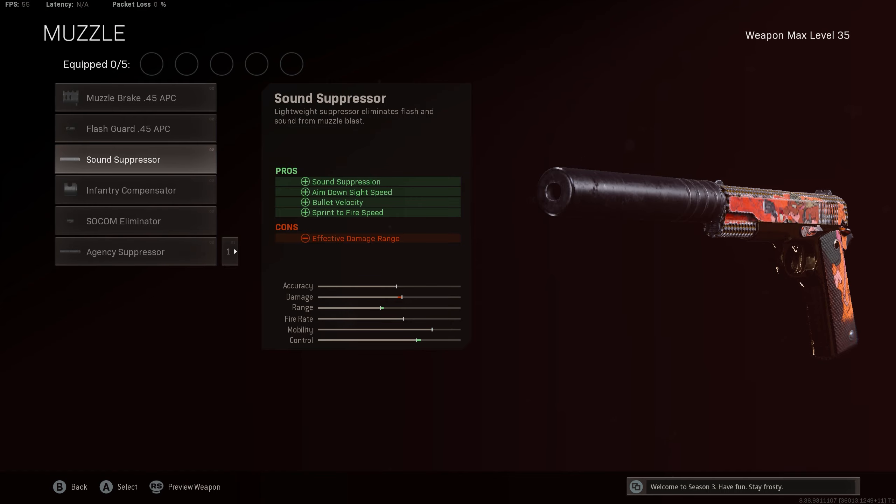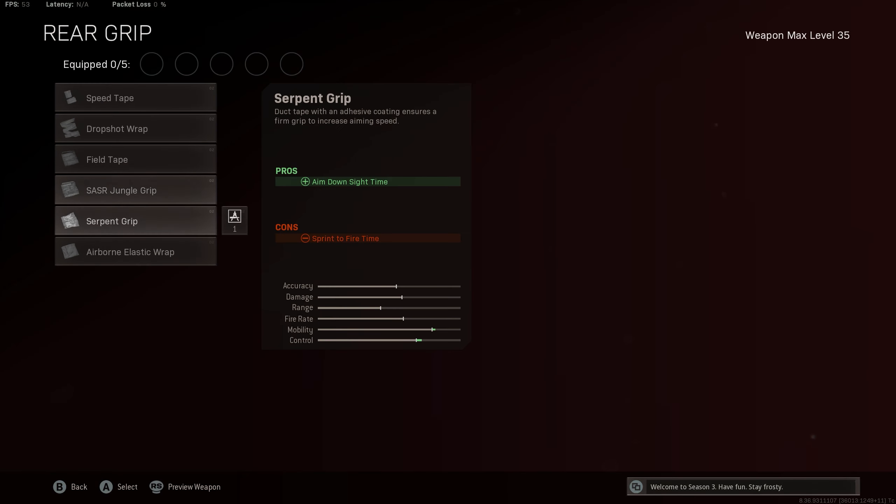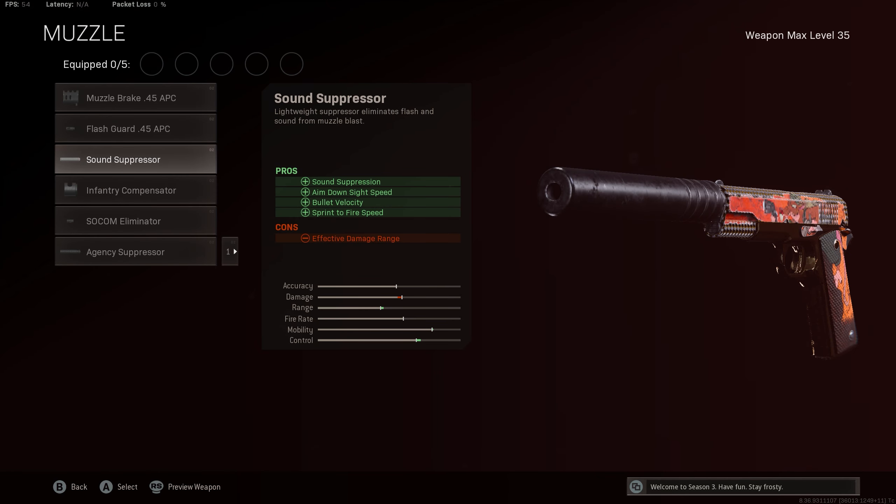As you guys know, they fixed the sound suppressor so it's actually viable to use now. When you put this on the pistol you actually get the sprint-to-fire speed, which is really really good when you're playing with akimbo. Sprint-to-fire is so important since Cold War pistols don't have any rear grip that gives you sprint-to-fire. You get both sound suppression and sprint-to-fire.